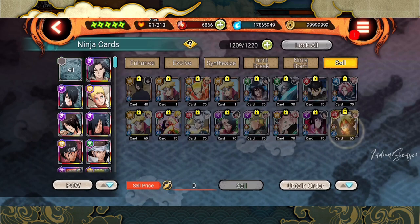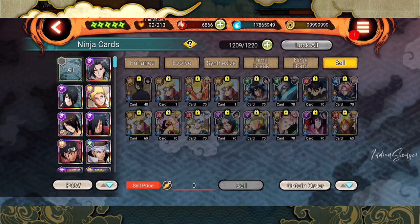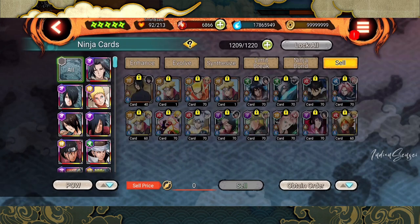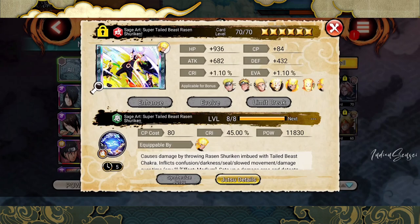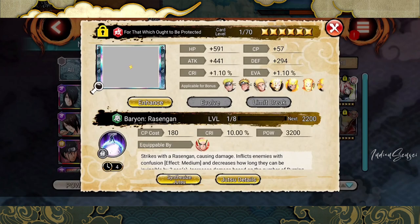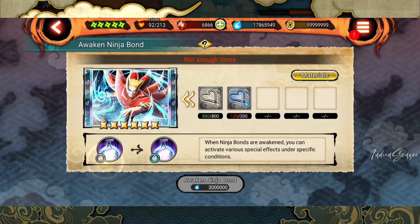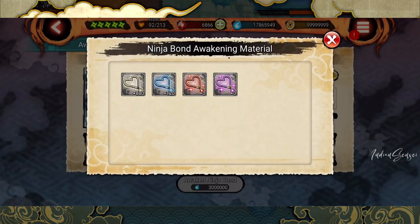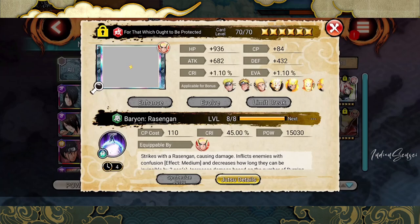Currently only these jutsus are follow-up jutsus. With some duplicate copies, the unique ones are 14 — so we currently have 14 follow-up jutsus. All follow-up jutsus have an orange icon on them, like on Amaterasu and Naruto Light's Super Tailed Beast. But the ninja bond by default has a gray icon. When you have enough material — from roundup shop, achievement, login, mission pass, exchange shops, etc. — you can awaken it and the color changes to green.